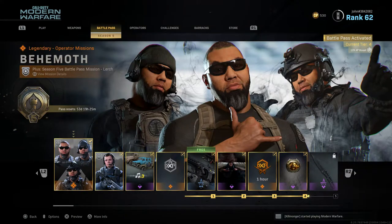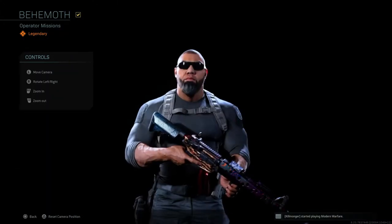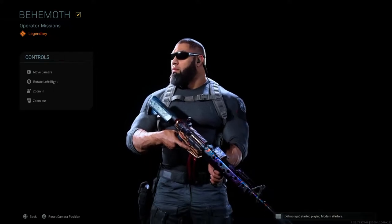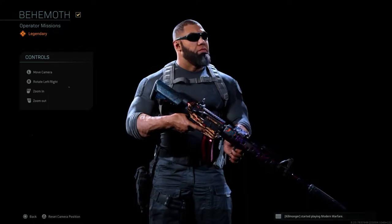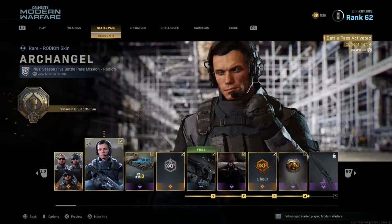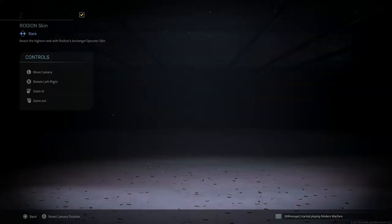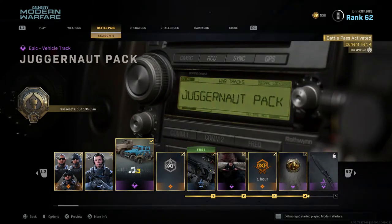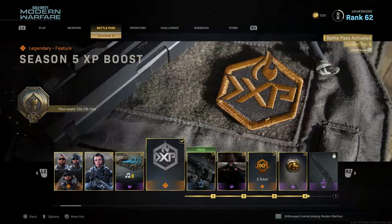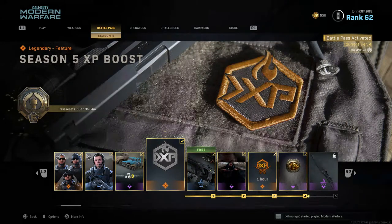By purchasing the battle pass you get immediate access to four items. First is Behemoth, a new operator skin for the newest operator Lurch — my favorite operator right now, he's huge and kind of looks like Batista. Second is Archangel, a rare Rodeon skin. Third is the Juggernaut Pack with all three soundtracks you hear in the juggernaut suit, playable as your vehicle horn. Fourth is the Season 5 XP boost.